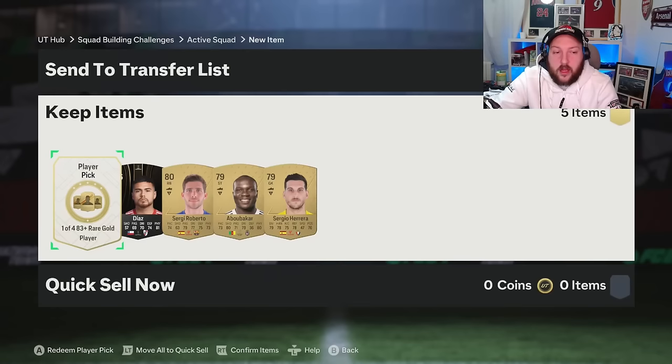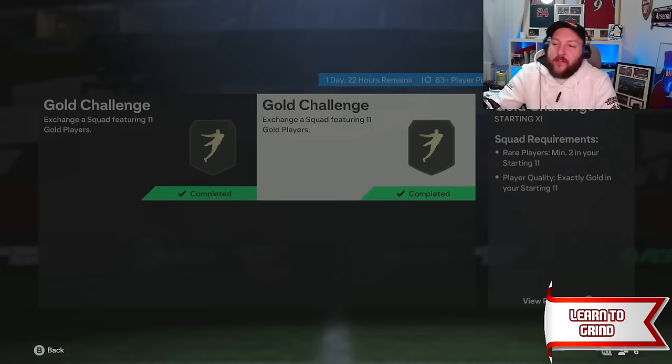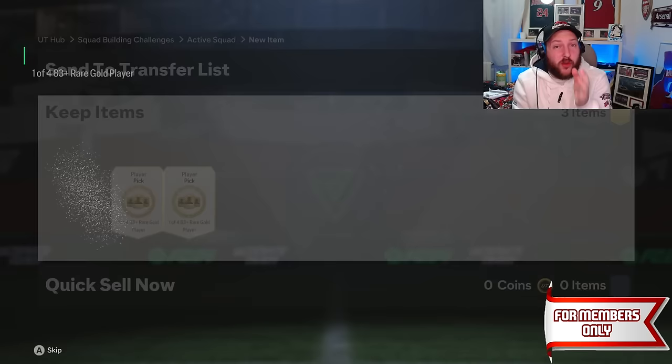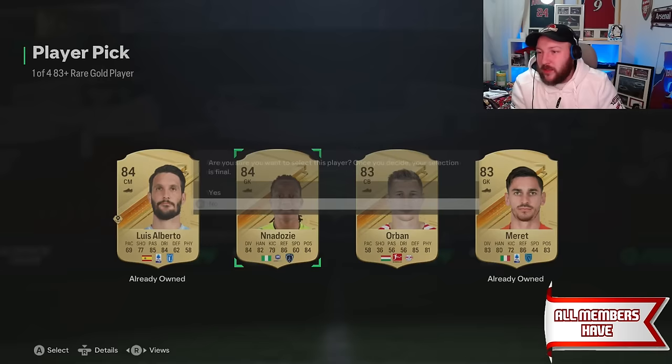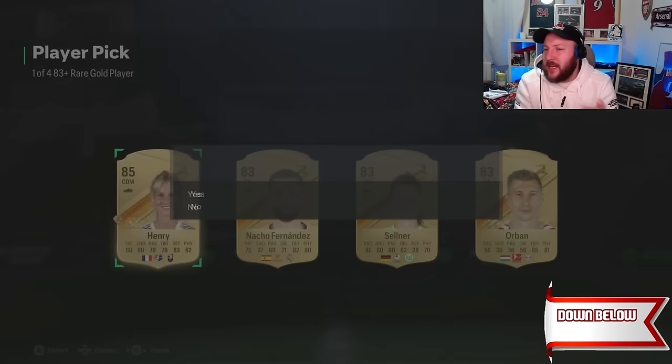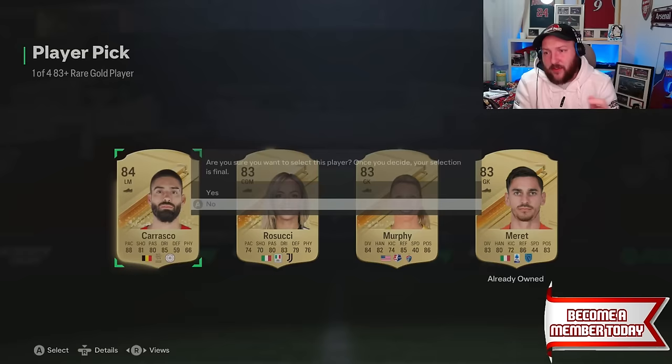Go ahead and do the 83 player pick. The first one has been complete and all of these cards can go straight back into our club. We have completed all three of the 83 plus player picks. We have a Discord in the description if you want to join. These 83 pluses are very easy to get — we got two 84s and an 83 — we take one of the 84s and our last pick gives us another 84.